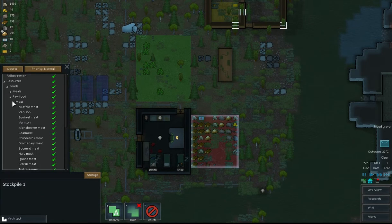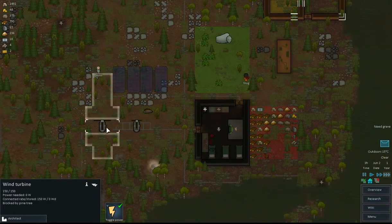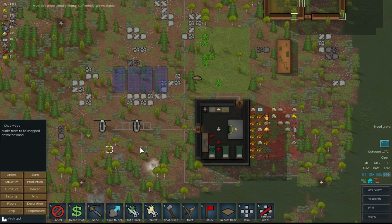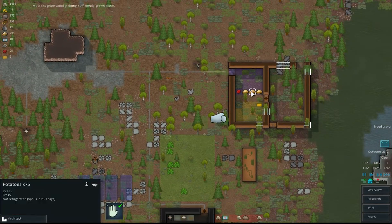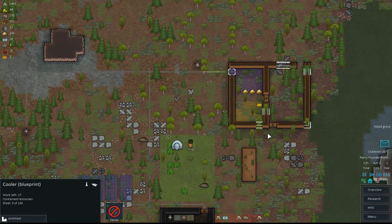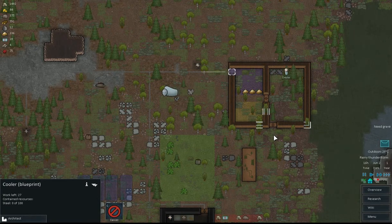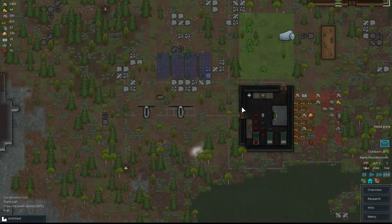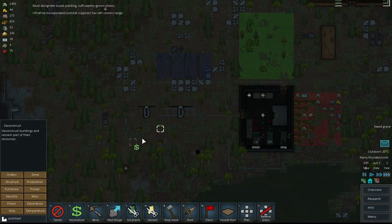We'll turn storage of meats and meals off and we won't allow rotten. There's no wind, I don't think. He's blocked — oh okay. There's no way. Where are you blocked? Oh, by there. It's not going to let me chop it — do I have to disconnect? Cut it. Oh, that'll do.